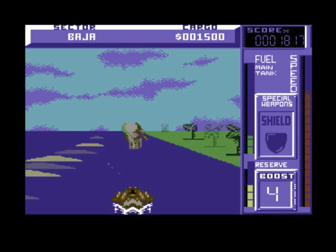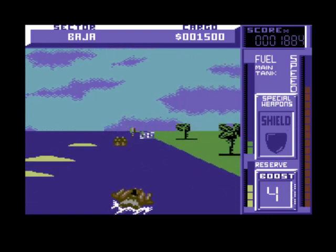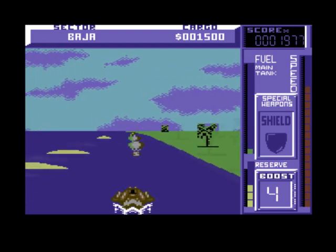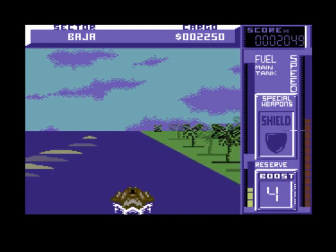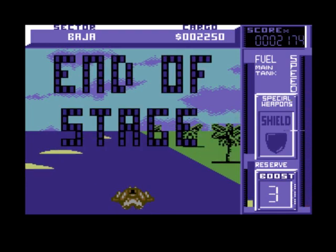I find the graphics on this are very messy — or shall I say the colors are very messy. You can see the blocks on top of the trees there. Now I'm out of fuel and on my reserve. If you push the space bar you get a boost — it's like a turbo boost. End of stage, and then more loading.